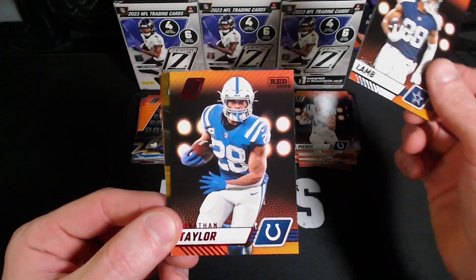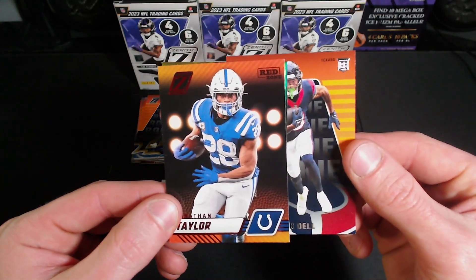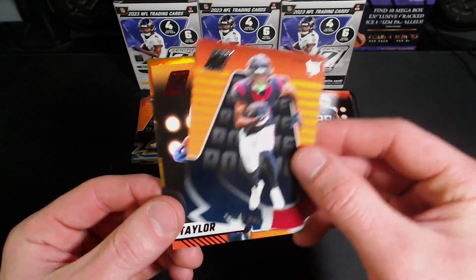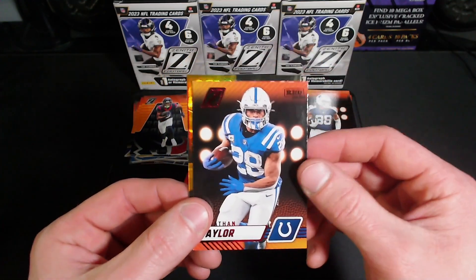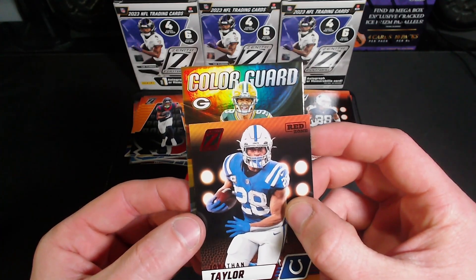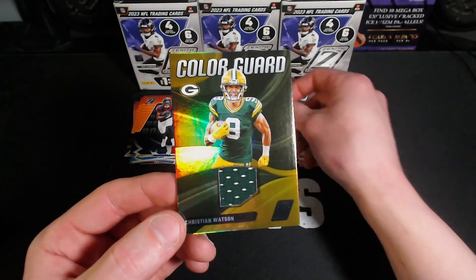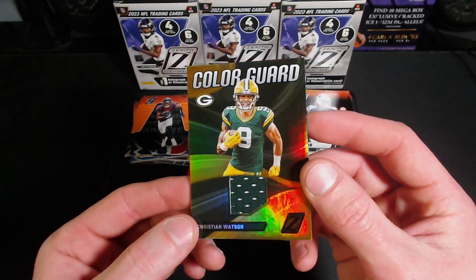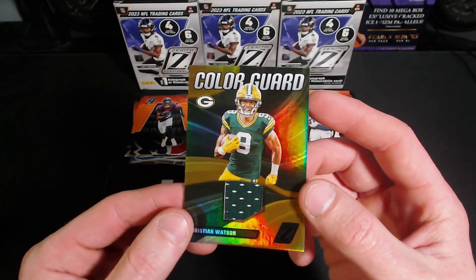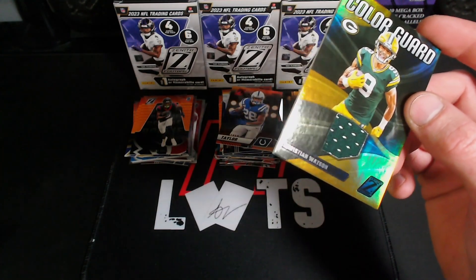CeeDee Lamb, Jonathan Taylor on the Red Zone. Go to the back — Texans, hey Tank Dell though, still a pretty decent pull. For our last one we got a Color Guard — Christian Watson. Not too crazy but still pretty cool to end the video on a bonus mem card. It's always nice to get more than what they guarantee you.